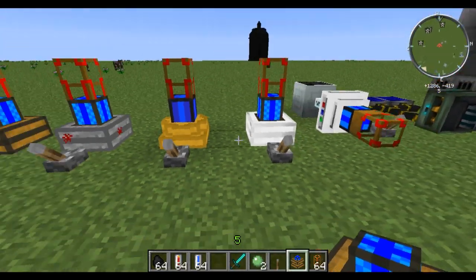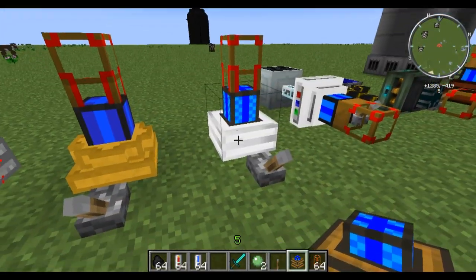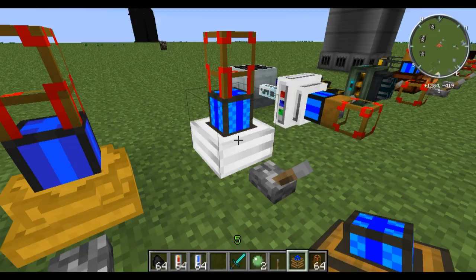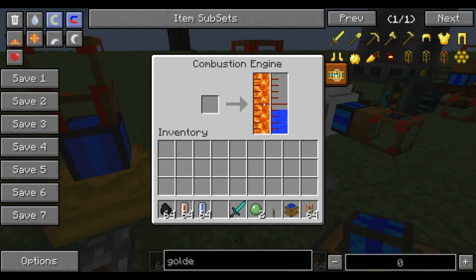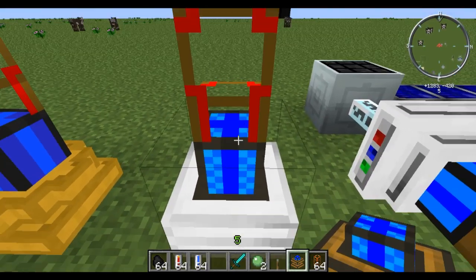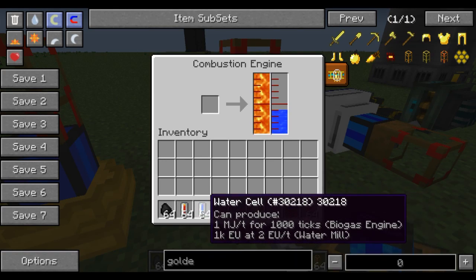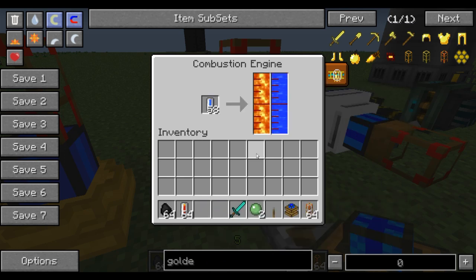Now what we have is the combustion engine, which is once again another step up. This one requires water for coolant, and it can take multiple different types of fuel — it can take lava, oil, biofuel, and fuel. I've got it filled up with lava right here. The way you do that is you put water cells, lava cells, whatever kind of cells you want in there — or you can do buckets also, but cells stack so I think they're a little bit easier.